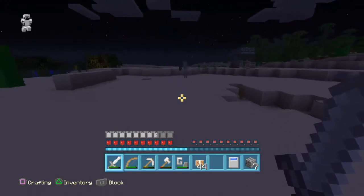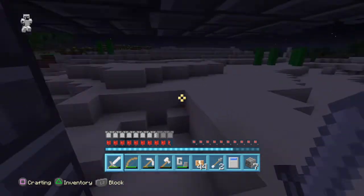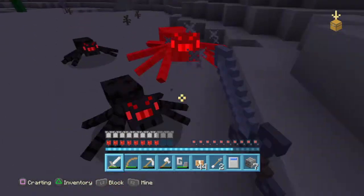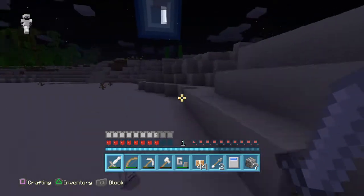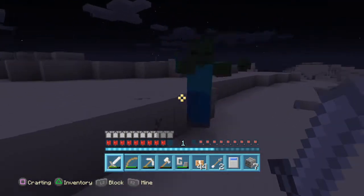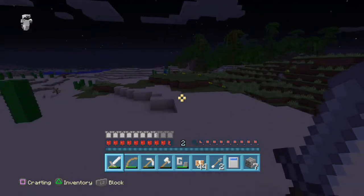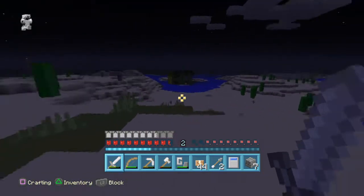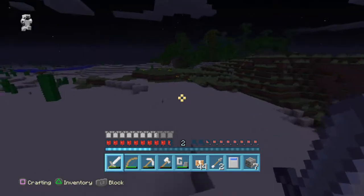We don't really have that many ender pearls. The mobs don't look that different — everything just looks toy-like, kid-friendly, like I'm not even joking. It looks like everything got a lot better looking in my opinion. Things may look a little different, but I really like this texture pack so we'll probably be sticking with it instead of the default.